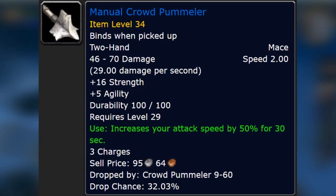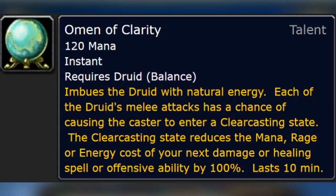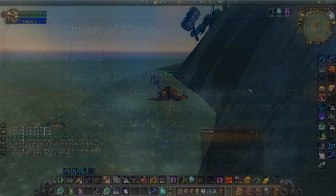The reason why this is so clutch is because this allows us to activate our clearcasting state a whole bunch more with Omen of Clarity. Druids pick up Omen of Clarity 11 points into the balance tree — you can see the entire talent tree breakdown for my spec in a different video linked on screen. Basically it is our clearcasting state which we get put into off of melee attacks, so having that 50% increased attack speed active allows us to attack a whole bunch, which gives us clearcasting, which then allows us to cast any spell for free, which allows us to increase our DPS and pretty much top the charts if you get decent procs.